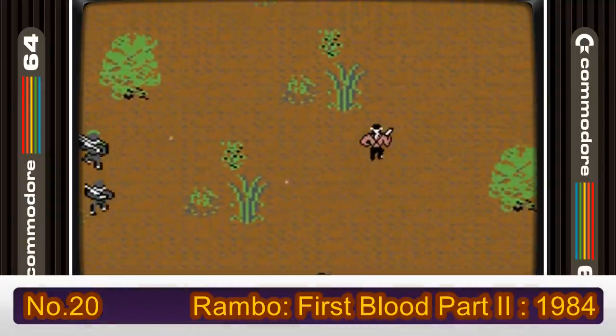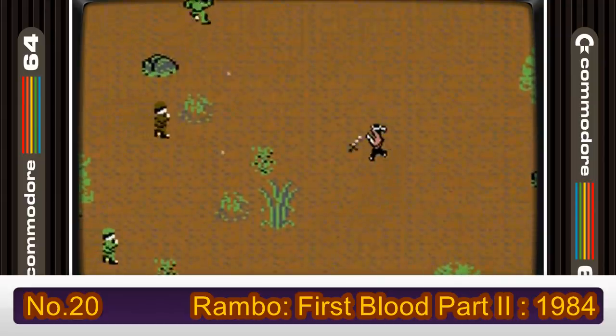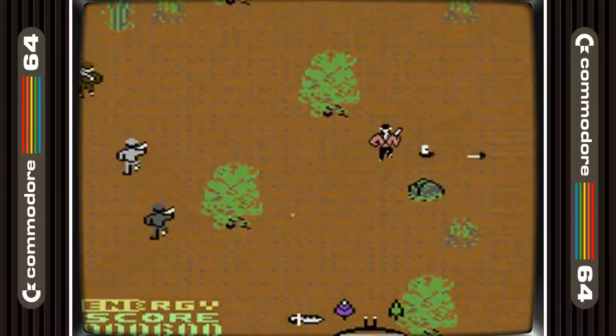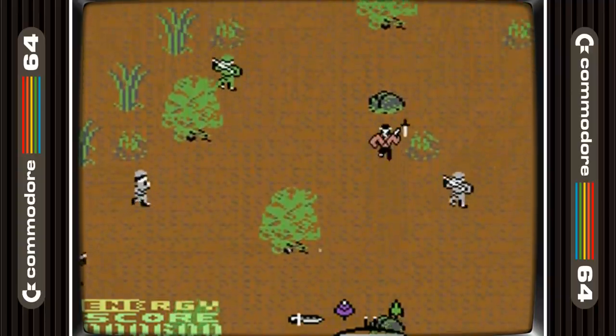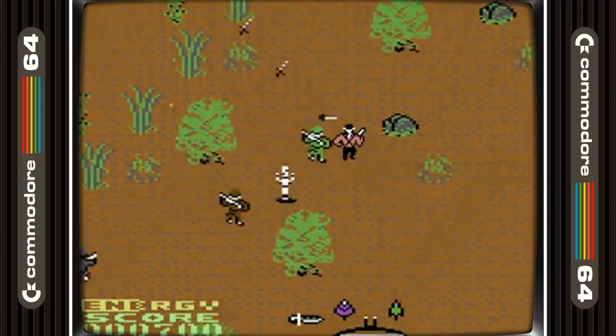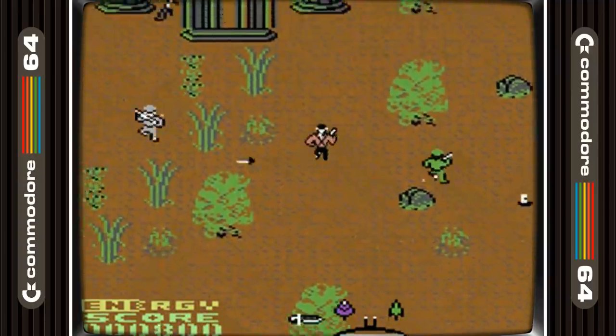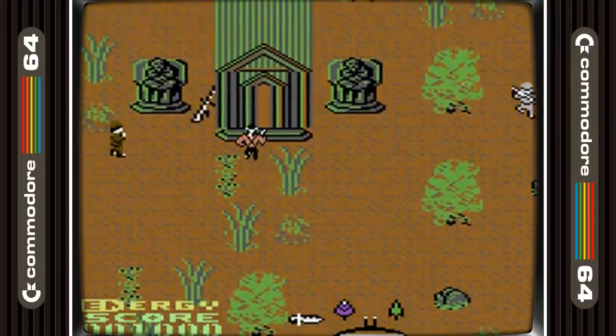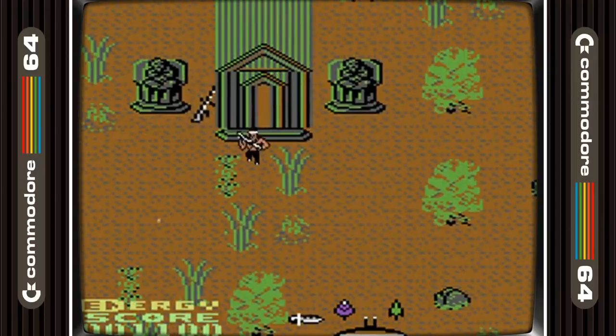Anyway, there are some cracking games in this list, and we will kick it off with Rambo First Blood Part 2 in 20th place. This was a game that I got with my first C64 in the Hollywood pack. There were 6 games in the pack, and 3 of them are on this list. This was a super hard game when I was younger, but now I can comfortably complete it. It's got great music and gameplay, but the game is far too short.